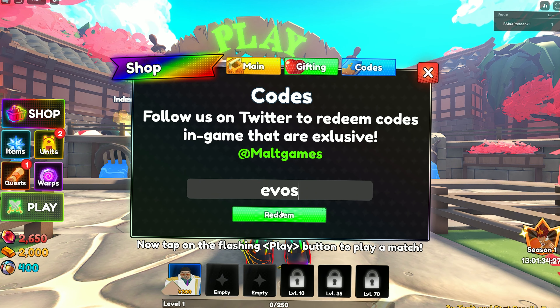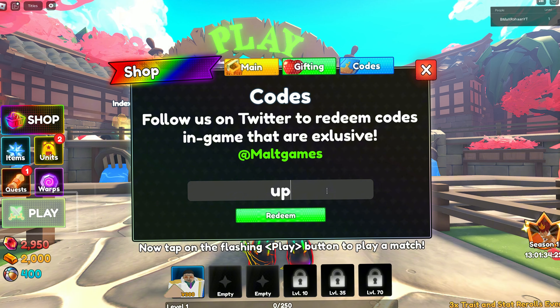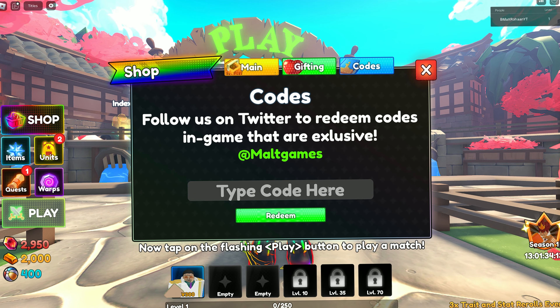The first code is 'evoze' — this code was added for the new update and gives you 300 gems. The second code is 'update1' — this code gives you 500 gems.